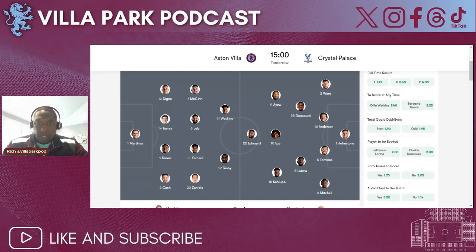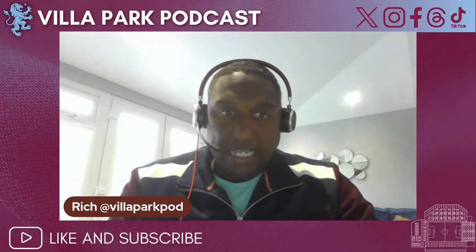For Crystal Palace, we've got Sam Johnston in goal — obviously ex-Villa — Ward, Anderson, Tompkins with Mitchell, then Decore and Lerma as I said. Ayew, another ex-Villa, Eze and Jeffrey Schlupp with Edouard up front. So a very solid side with sprinklings of quality. I think if we can shut Eze out of the game — which is very difficult, I hasten to add — we can really do some damage in this game. That's looking like the lineups we can expect for tomorrow, and hopefully we can turn them over.